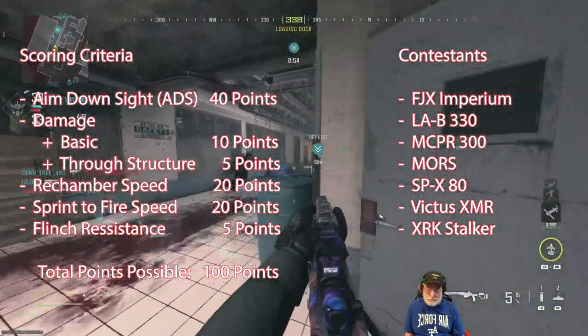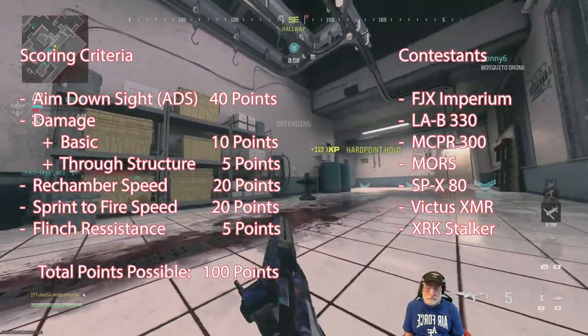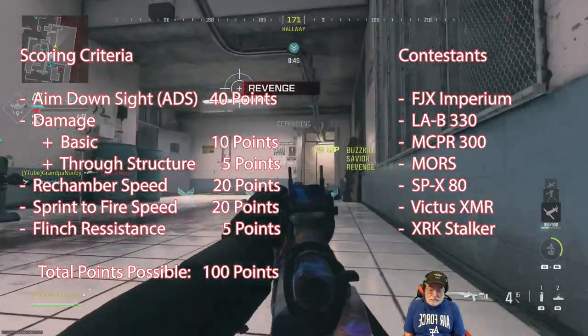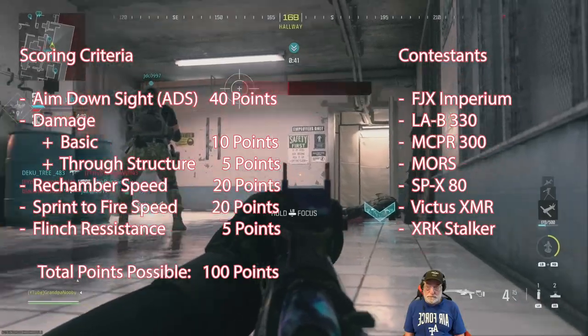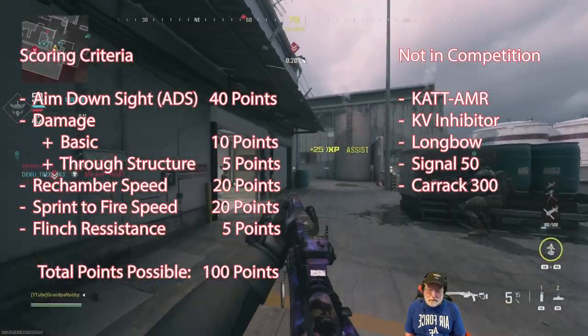The contestants are the FJX Imperium, the LAB 330, the MCPR 300, the Moors, the SPX 80, the Victus XMR, and the XRK Stalker. Those are the rushing snipers, in my opinion.